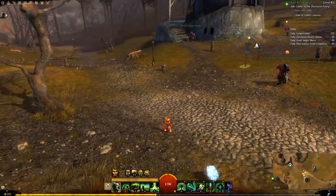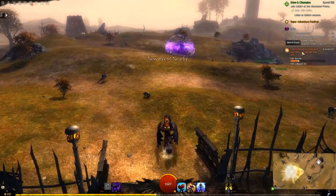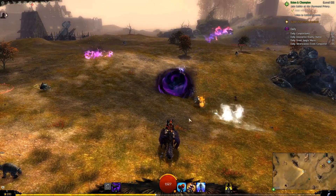They spawn every 10 minutes, so hopefully one will spawn in just a second. Here it is — catch Rift Crystals and use them to disrupt the Rift Barrier, and the Rift closes in 4 minutes. On Diessa, it's beside the Dawn Wright State Waypoint.